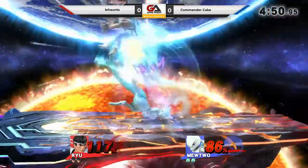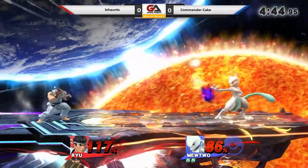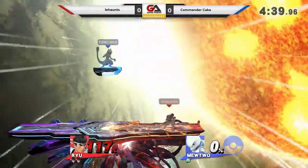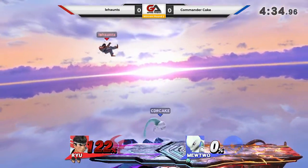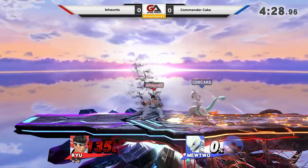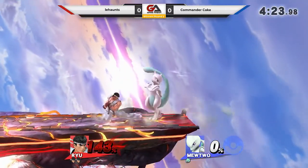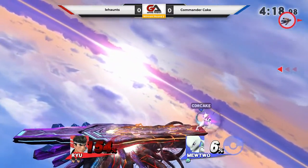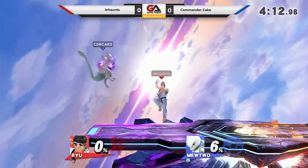Cake is at death percent right now — one Shiryu and he's out. Mewtwo's extremely light. Is there no power shielding in this game? You can't shield-reflect anything? You can power shield anything, but the only thing power shielding benefits is — it doesn't reflect. It's just that you have no shield stun. It falls out of that up smash. The kill throw coming out from Cake. Even game.